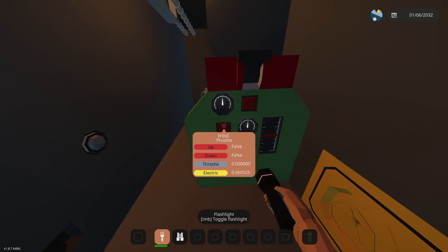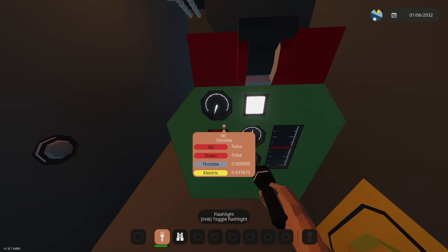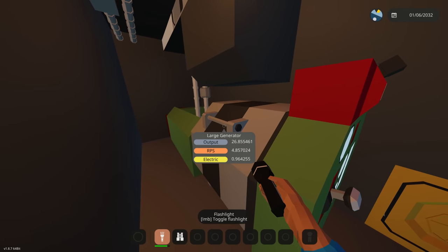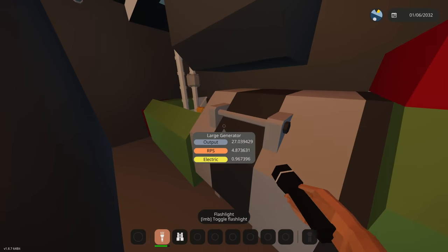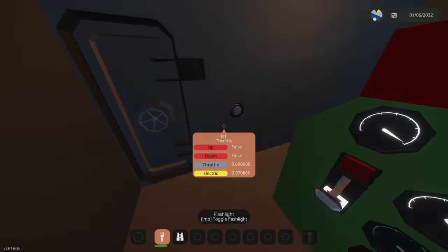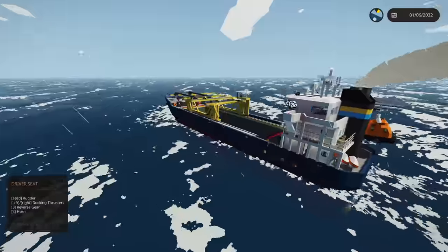In the equipment room we have an emergency generator. We're going to start it just to test — emergency generator start, throttle all the way up. Generator output is at 26 on max and our electric is going up pretty fast, so it definitely does work. We'll shut that down so we don't waste the generator fuel.